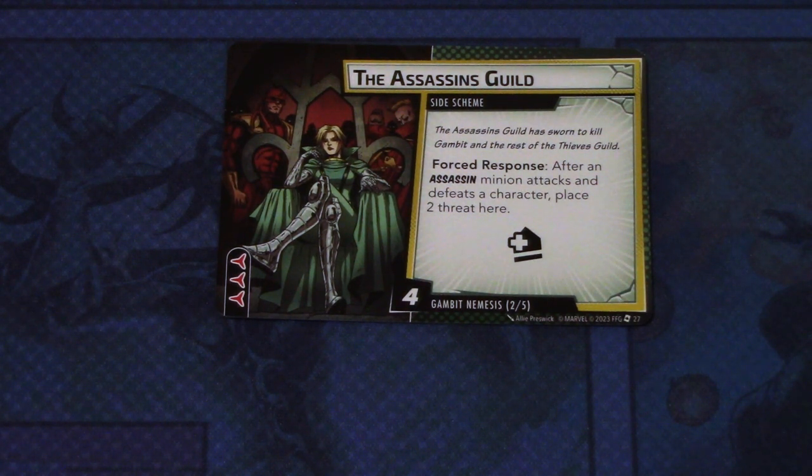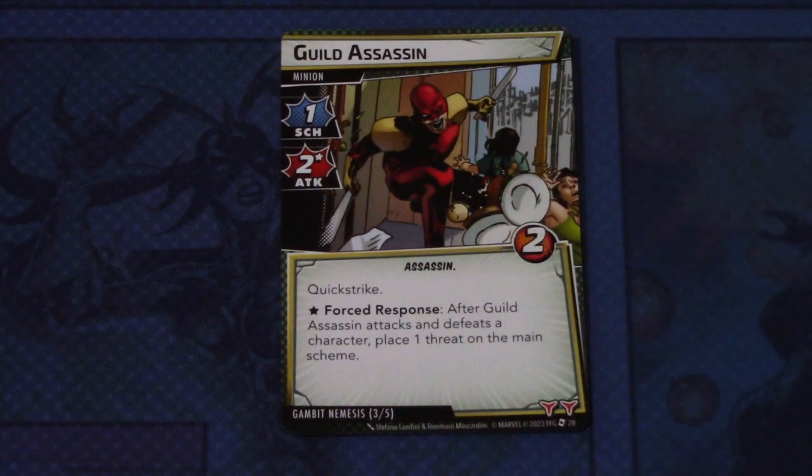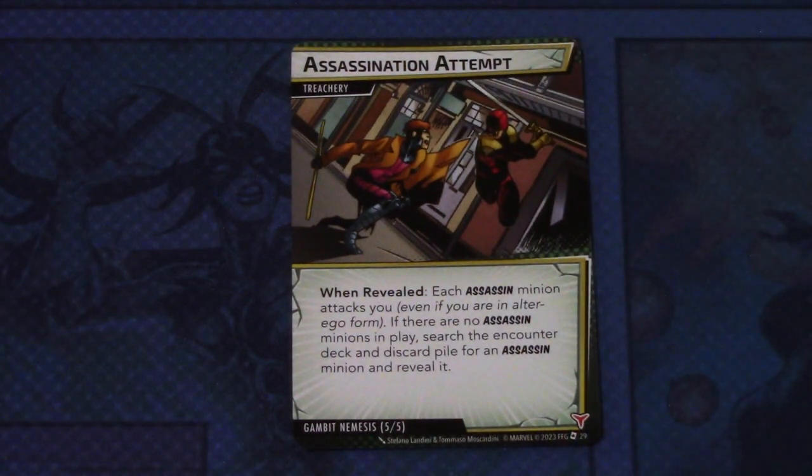Then we have the Nemesis side scheme, the Assassin's Guild. Forced response: after an Assassin minion attacks and defeats a character, place two threat here. This has an acceleration icon, three boost icons, and comes into play with four threats — so you really want to get rid of this as fast as possible. Then we have Guild Assassin — a minion with one scheme and two attack, Assassin trait, two hit points, quick stride. Forced response: after Guild Assassin attacks and defeats a character, place one threat on the main scheme. There are two copies, with two boost icons. And lastly, Assassination Attempt — a treachery: when revealed, each Assassin minion attacks you, even if you are in alter ego form. If there are no Assassin minions in play, search the encounter deck and discard pile for an Assassin minion and reveal it. It has one boost icon — pretty nasty Nemesis set, especially in true solo.